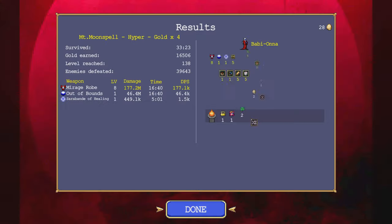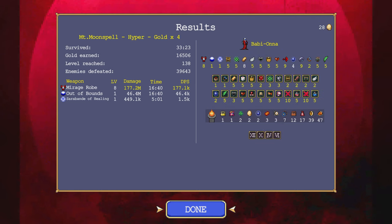Well, that's Bobionna successfully evading Death. 177 from Mirage Robe, 46 million from Out of Bounds, and Ceribonde — well, some people say bronze medalists are winners.